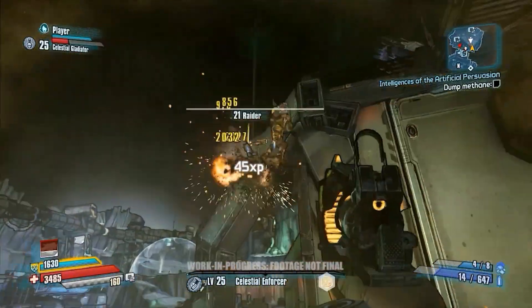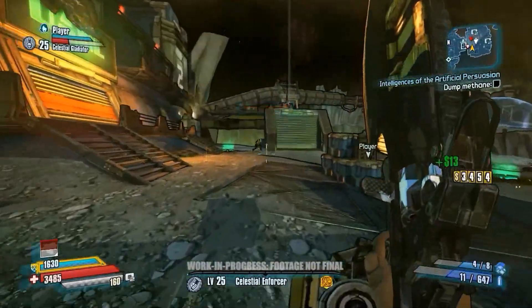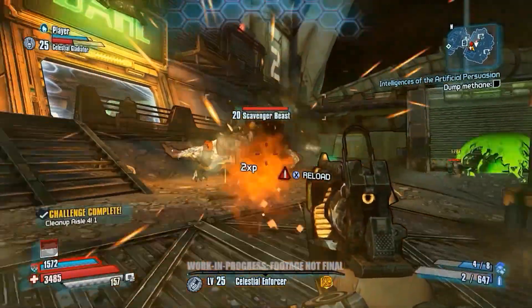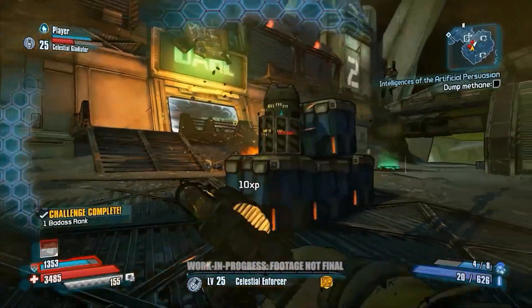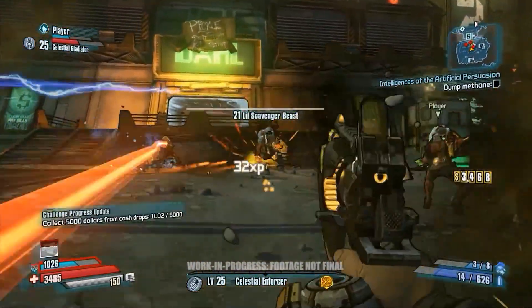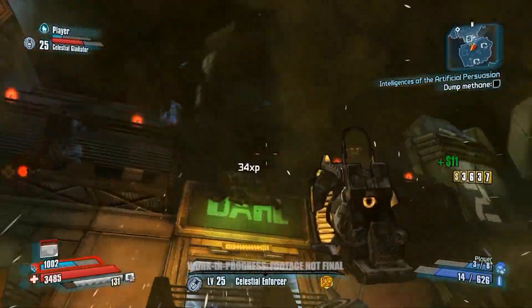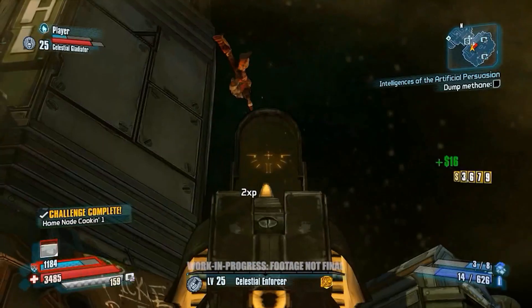You can see we have these jetpack Scavs — all of the enemies on Elpis can take advantage of the low gravity just as much as you can. So if you're getting protection behind cover, they can actually jump over and stomp on you and invalidate your cover just like you can. We really wanted these gravity systems to go throughout every single feature in the game.